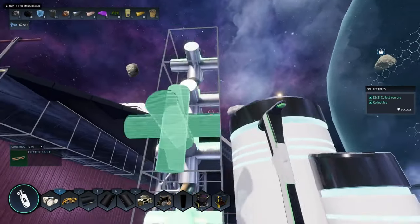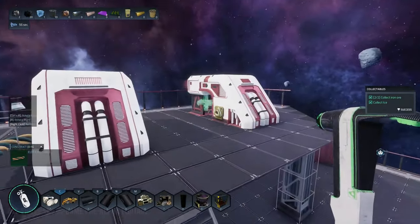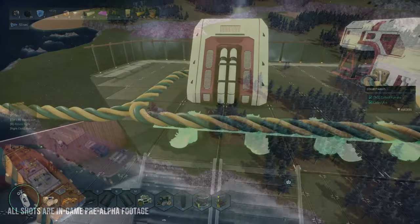If you like factory and automation games set in space, I think you're going to love what you see in Astro Colony. Like every game on this list, you can hop on Steam right now and add it to your wishlist and follow it to keep up with its developments. I put a few links in the description where you can find out more information. Astro Colony is a very, very cool game — check this one out.